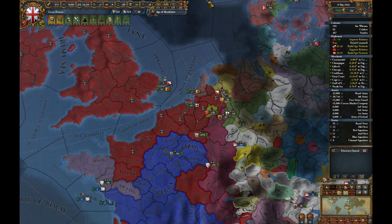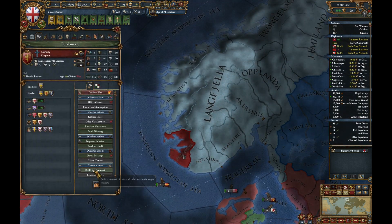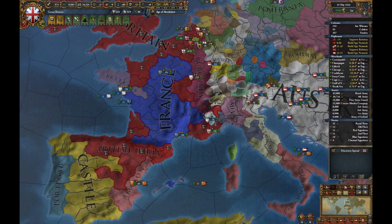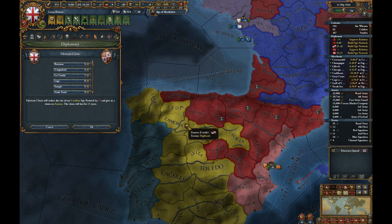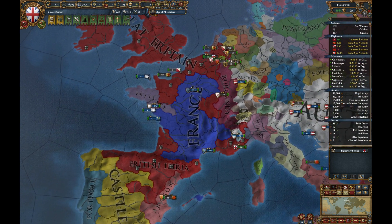We need to make more claims on Norway, so might start building a spy network there as well. For Castile, we can refabricate the claim on Zamora, which is probably the big one for Castile.